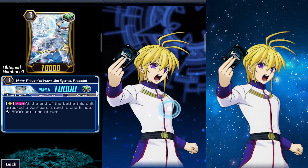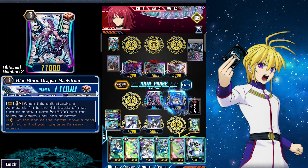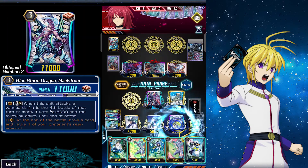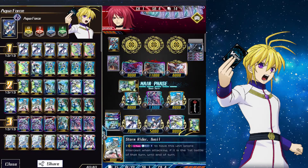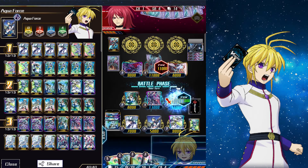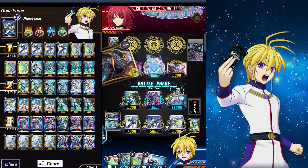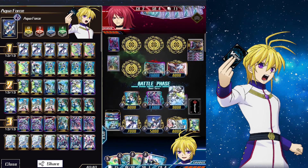On our turn we ride Glory Maelstrom, then call Basil, Title Assault, and Veteran. We activate Basil's effect to ignore intercept and battle — we get one hit in, then destroy their intercepts.